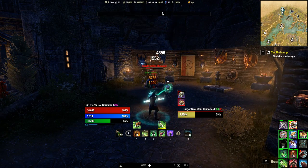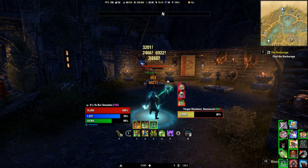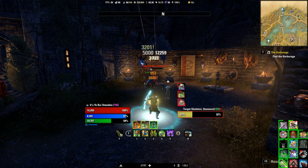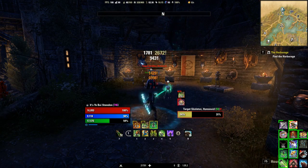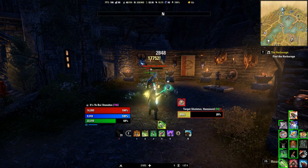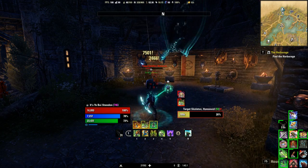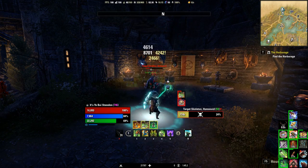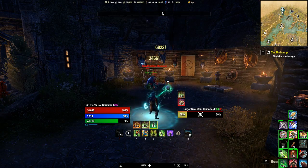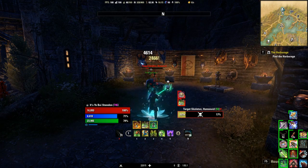That obviously is a DPS cost, but it's not too big of a deal — you're still going to be able to do good damage. You can see I've messed up a couple of times because I've been talking, but as you can see it still does — if you look at the bottom of the screen, you'll see that I'm doing almost 22,000 DPS using this very simple rotation.